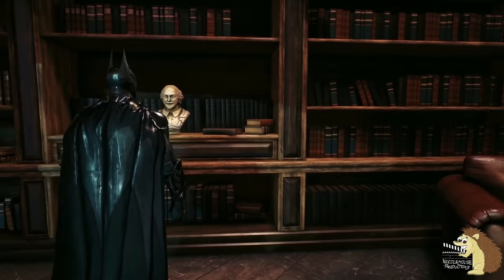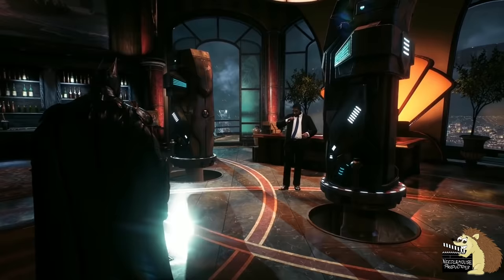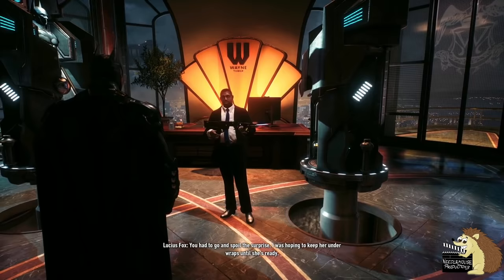When you first go into Wayne Tower to meet Lucius Fox, there's actually a small bust statue at the other side of the room — it's the same as the one in the clock tower. You can pull its head back and bat gadgets will rise up from the floor, specifically the disruptor that you get later on in the game, which Lucius Fox will actually take out and give you a little explanation of. Sadly, he says it won't be ready till later in the night, so you can't actually get it until Nightwing gives it to you. But still, it's kind of cool that Batman has this in his office.